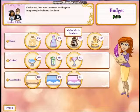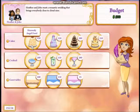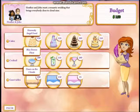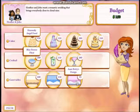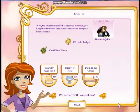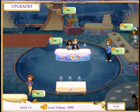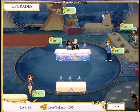Let's check our options: heavenly angel food, light as air, marble mocha madness, carrot walnut crunch - those two aren't going to work. We'll try the heavenly angel food first. For drinks: blue breeze float, lojito, and strawberry punch - let's try the blue breeze float. For decorations: drawn on clouds, sky blue dreams, and Betty's design - let's try the drawn on clouds. Looks like we did good and we're still under budget, not bad!